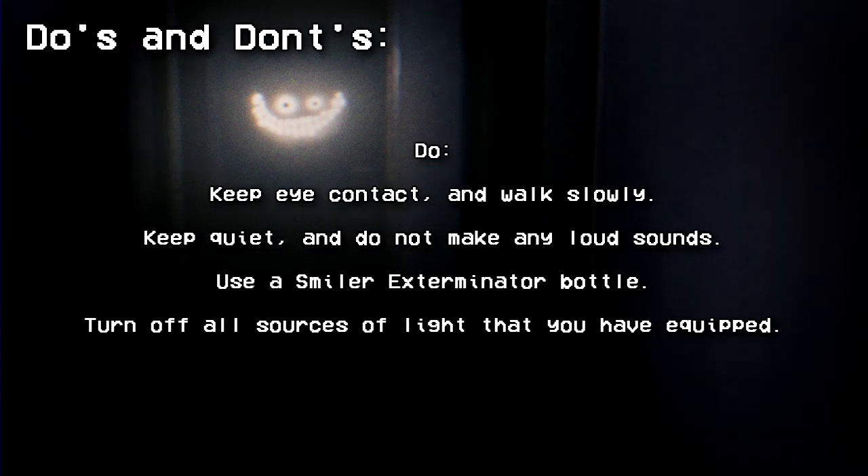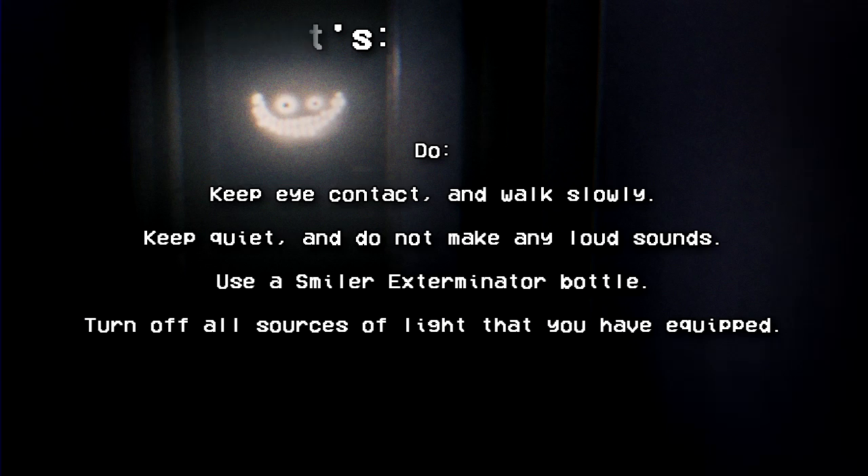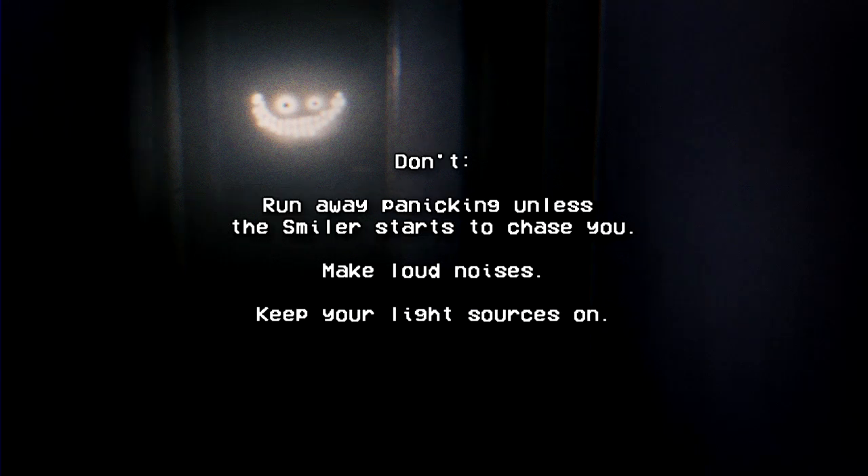Do's and Don'ts. Do: keep eye contact and walk slowly, keep quiet and do not make any loud sounds, use a Smiler exterminator bottle, and turn off all sources of light that you have equipped. Don't: run away panicking unless the Smiler starts to chase you, make loud noises, or keep your light sources on.